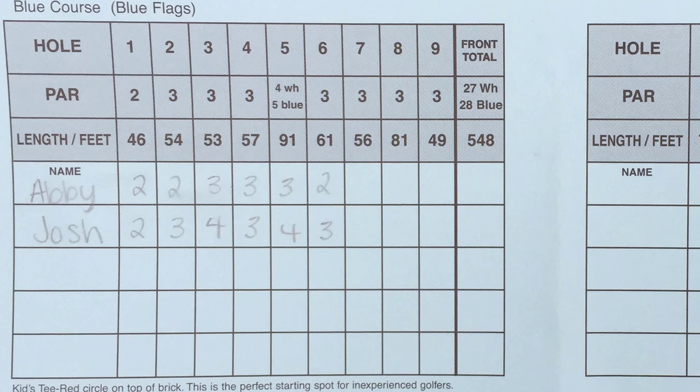The scorecard is made up of horizontal rows and vertical columns. The rows list features of each hole. The first row is the hole number. The next row is the par — the number of strokes it takes an average skilled golfer to play that hole. The third row lists hole length in feet. After these rows are blank ones, which you will fill in while playing. Each player in your group gets their own row on the scorecard. Every hole on the course has its own vertical column, where you write your score for that hole along your row.